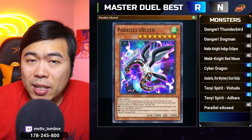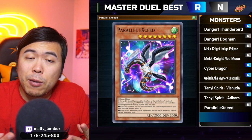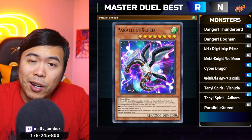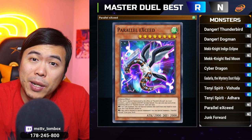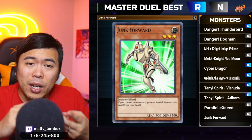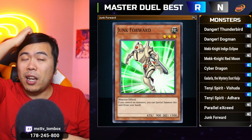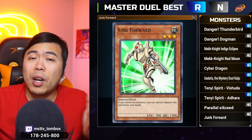Monster number nine, Parallel eXceed. As long as you're playing any form of linking, this card will summon itself from your hand onto an available link arrow and then summon another copy from the deck — giving you a lot of monsters for linking up, or you can overlay the two since they become level 4 on special summon, giving you a free rank 4. Monster number 10 is Junk Forward, a free starter that's very easily searchable with Rhoda. It's a warrior, level 3 — great for rank 3 decks — it doesn't activate when it summons itself, it can be used as link or tribute material, and there's no restriction. It's even played in regular TCG today in Phantom Knights.